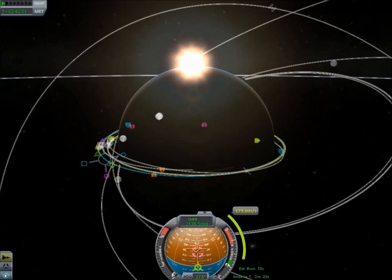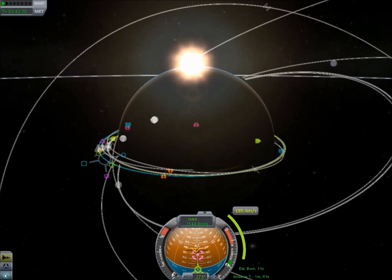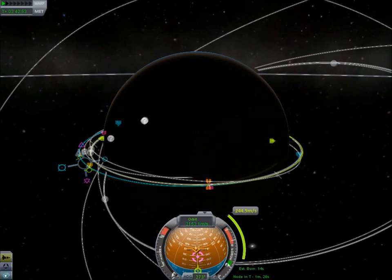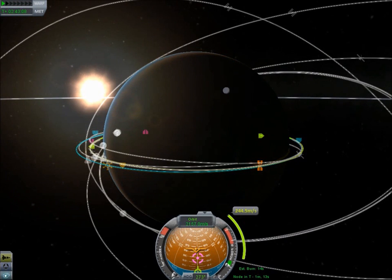Separation is counting down: 51.6... 51.5... 51.4... 50.1... 49.8... and now 1.1 kilometers. Let's get that a little closer — 1.2. Never mind, let's just put that back where it was. We have the perfect burn, except not really, but whatever — same difference.